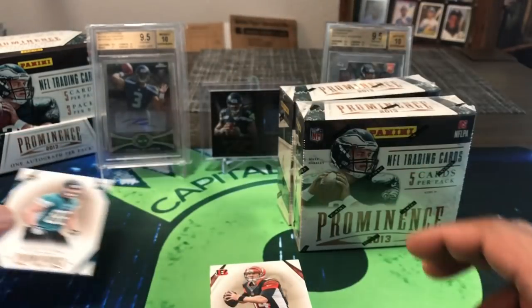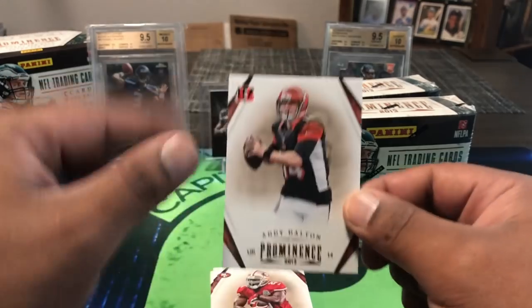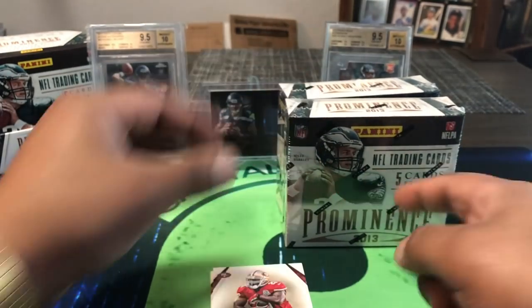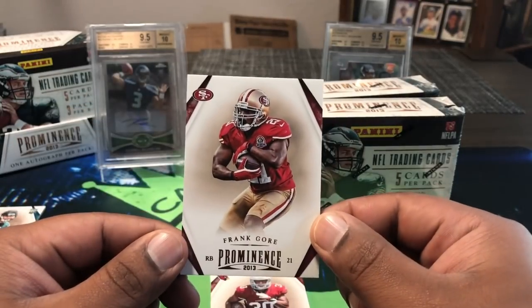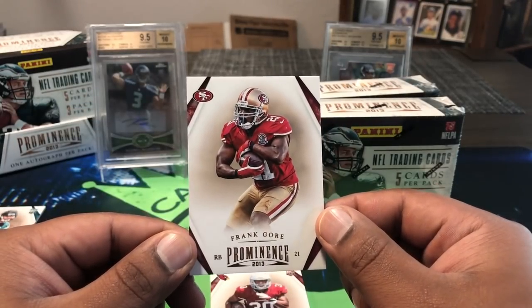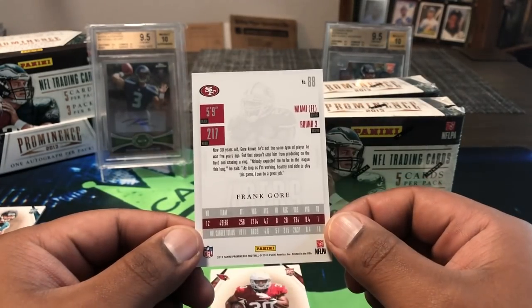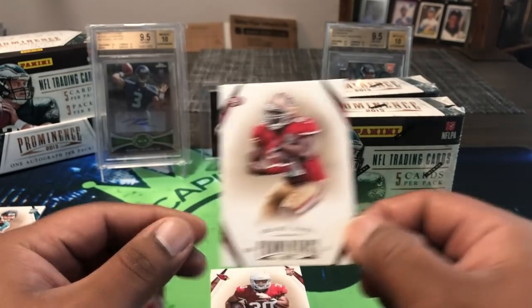Next up is an Andy Dalton base card. It's funny, Matt Barkley was on the cover of this product — everyone thought he was going to be a big quarterback, but that didn't really pan out. Also got a Frank Gore card — Prominence 2013. He just signed with another team, still in the league, still doing his thing. I think he's a Hall of Famer.